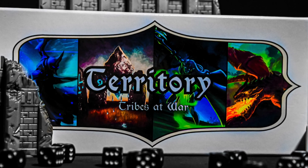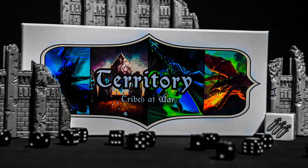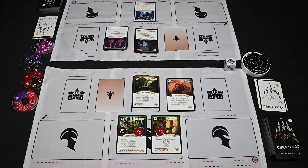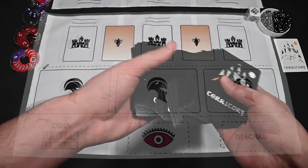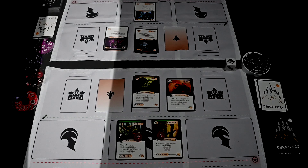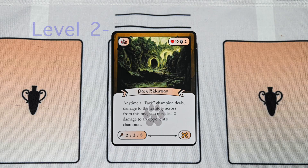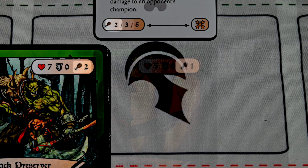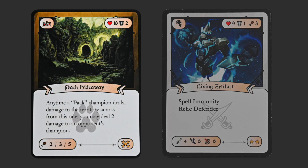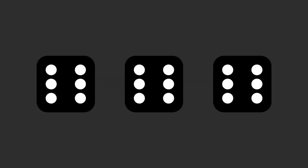Territory is a two to four player game for ages 13 and up with an average gameplay length of 30 to 60 minutes, published by Territory. Players compete with one another as one of five factions with built decks filled with champions, relics, and spells. The twist is the playing field is divided by lanes, each with a territory that upgrades to allow stronger or more champions. Destroy your opponent's territory or defending champion cards to gain star points — the first player to 18 points wins.